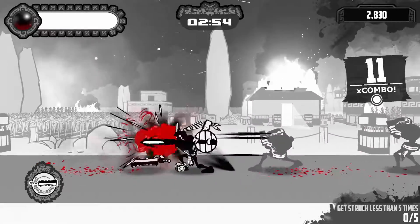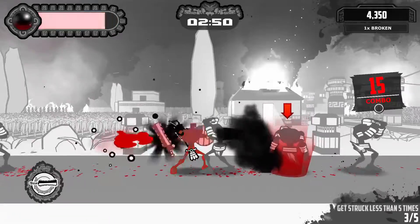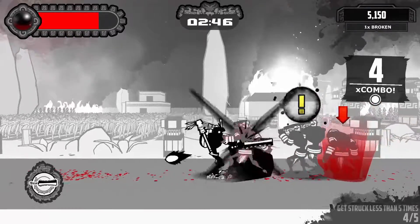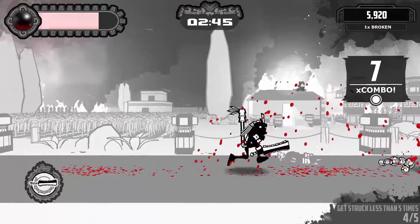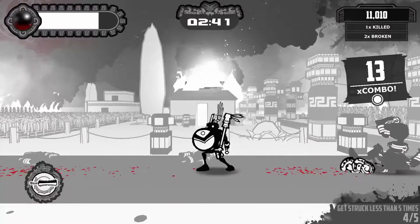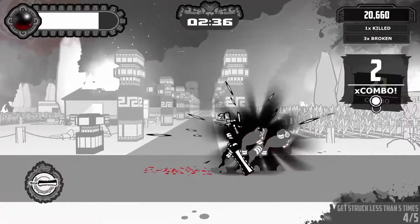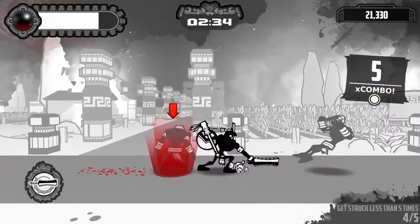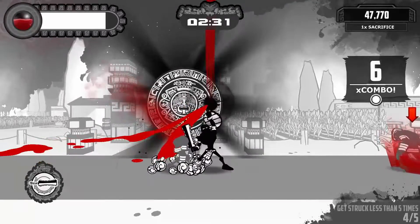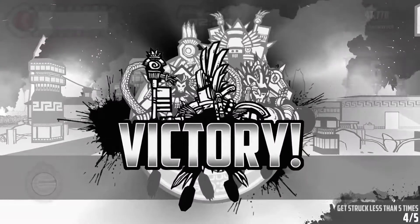Take you out. Oh guys, this is way too easy — I'm spam clicking. Ow ow — but if they get a hold of me it's not good. Alright, we gotta get them all together. There we go, I think they're back all together — just keep on going. Get my combo going. Get struck less than five times. So sacrifice you — all the blood. Use our dude. Oh victory.